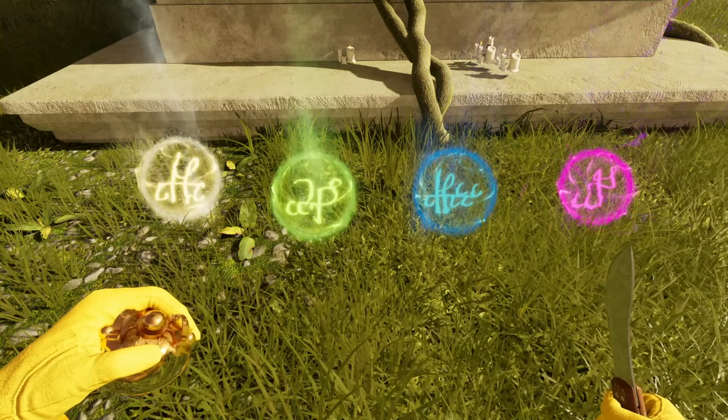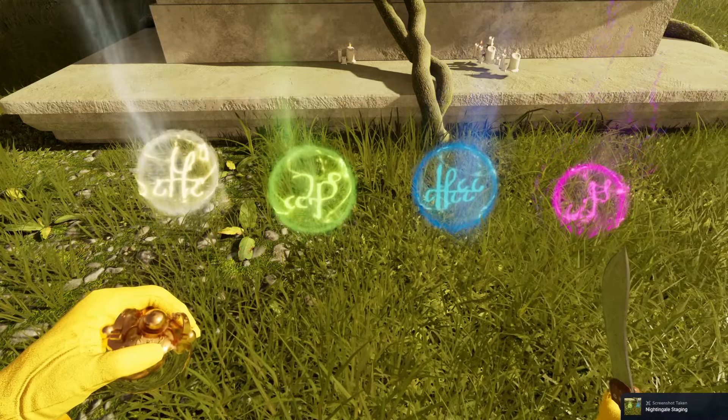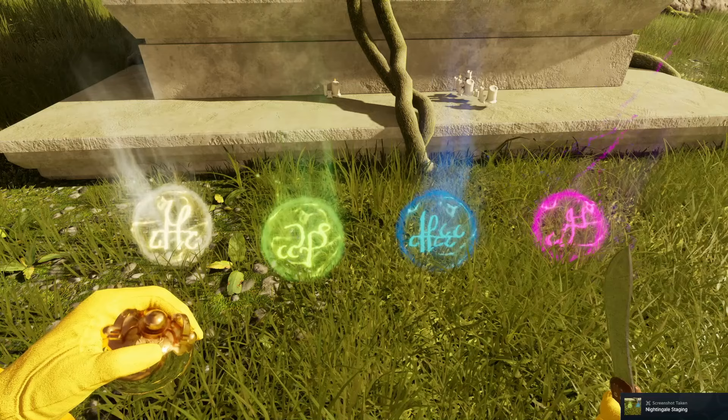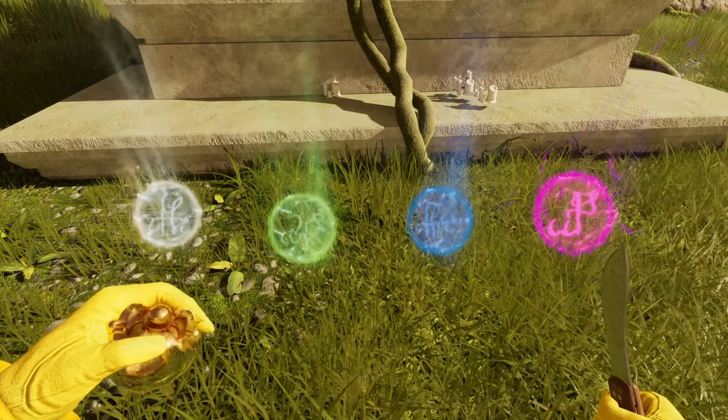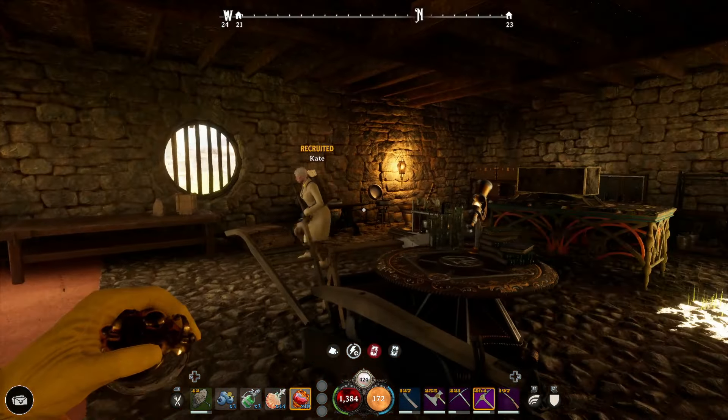Hey Ratbags, it's Jay. Today giving you a quick guide to Essence in Nightingale. Essence is the lifeblood of Nightingale - it's the currency that you'll earn and basically use to upgrade your weapons as well as buy resources, new recipes, and pretty much repair everything you have.